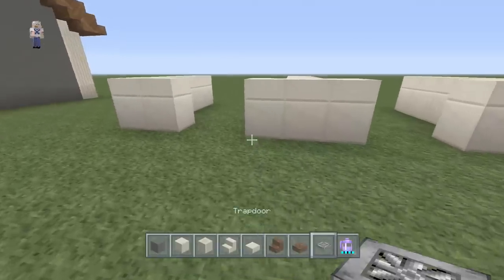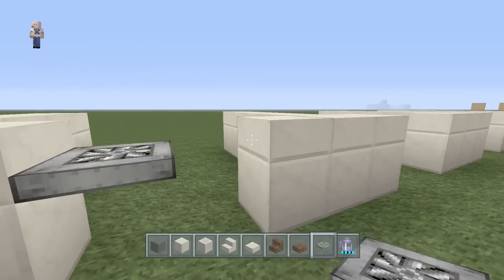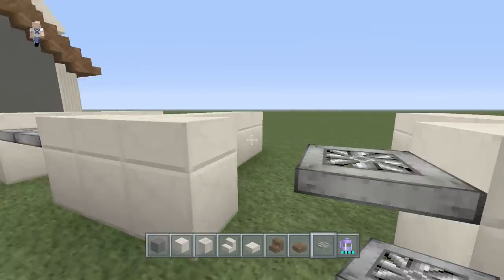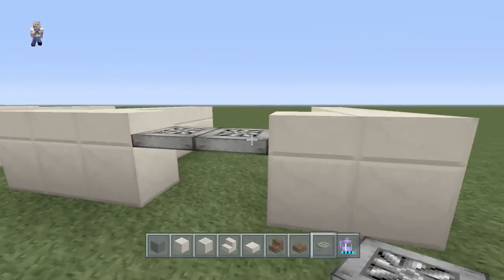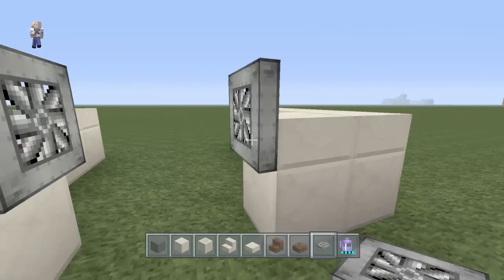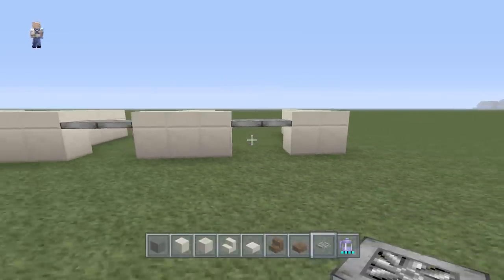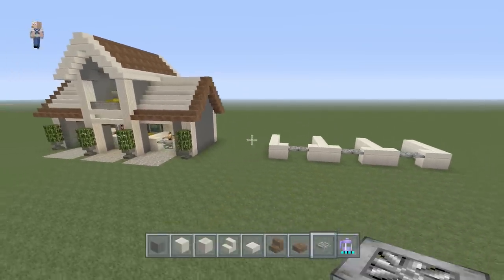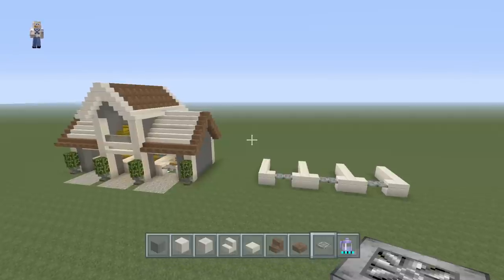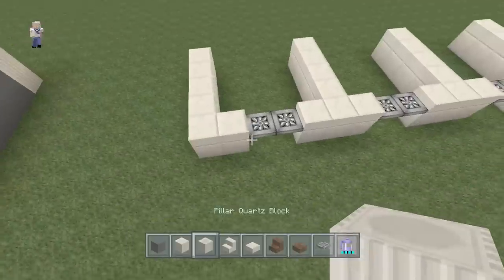Now you're going to take out your trap doors. Put the trap door on the bottom part of the slab here on all three of these pens. The reason for these is they open up so you can actually see how the horses get in, because horses cannot get through a one-block gap - at least from my experience, I could be wrong. Okay, so now we're going to come over to our left side where we have this L.